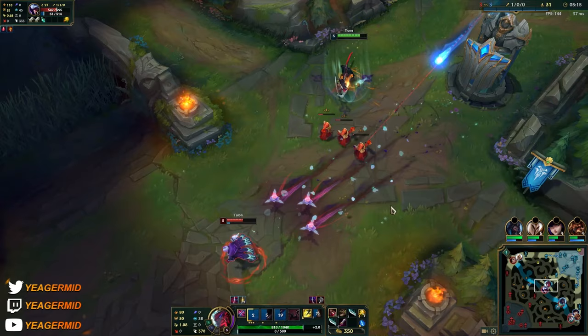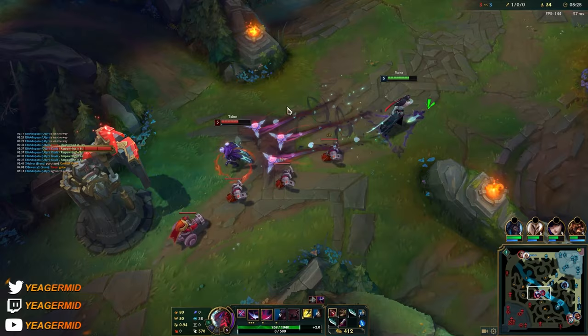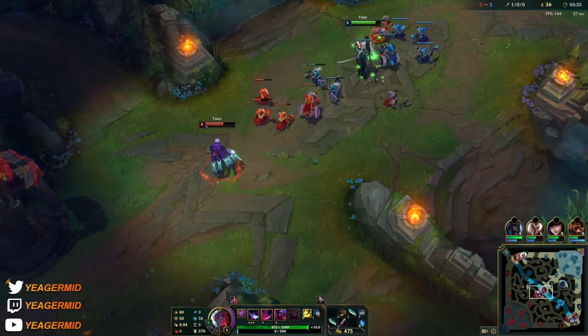Try to get out before he gets to proc the passive, so we're going for these short trades. He is a champion that wants to go for more extended ones, but he can also go for short trades. His crits mean he's DPS oriented, but at the same time he's also pretty similar to an assassin, so he has a mixed playstyle.